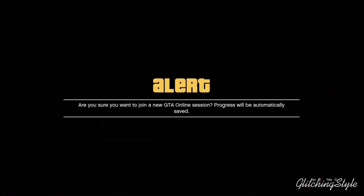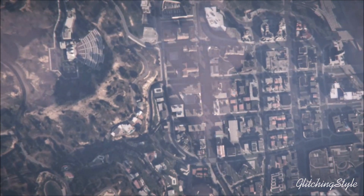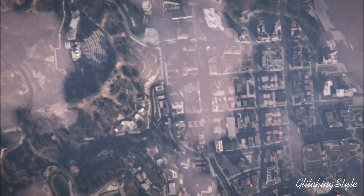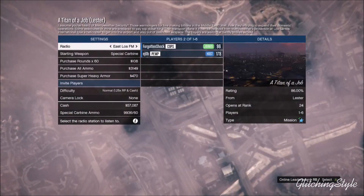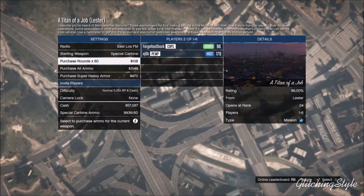From there you will be off the radar — your friends cannot see you and neither can any other players. This will work until you join another session or get disconnected. You don't have to call Lester at all, and there's no cooldown limit to this glitch, which is pretty epic.